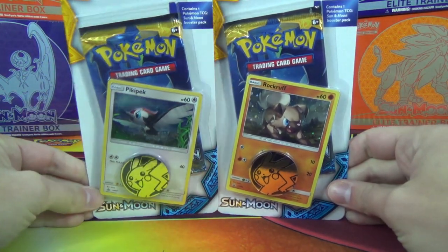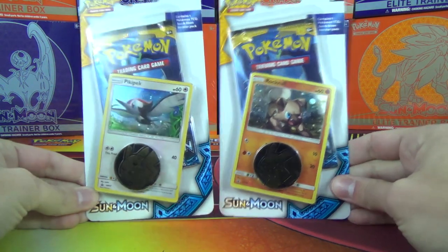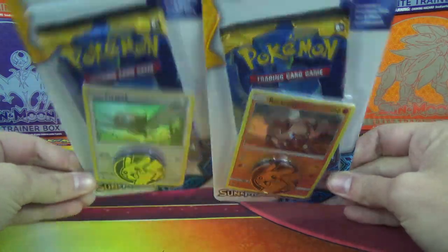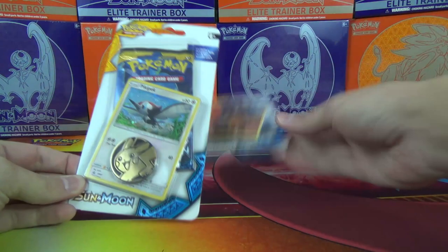Featuring the 2 check lane blisters with promo cards of Pikipek and Rockruff. We want to open up all the different stuff, so it's not quite as extravagant as a 2,000 pack opening, but it's still something different.